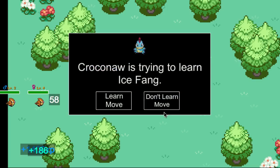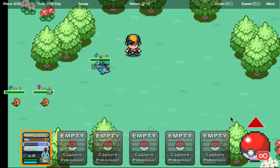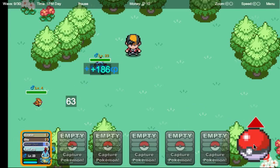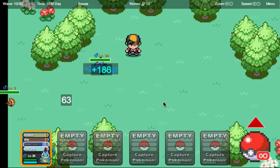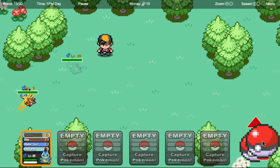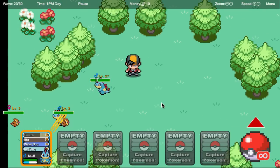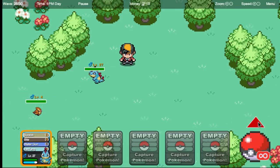Oh my gosh, she just one-shots him! Learn Ice Fang — let's replace Rage with that because Rage is an awful attack. I cannot catch a Pokemon — she just one-shots everything. So this is going to be tough. Let's try Scratch — one-shots him too. He's already level 26 — are you kidding me? That's crazy. Can we run out of here? Do we just send the Pokemon back to our party and go?